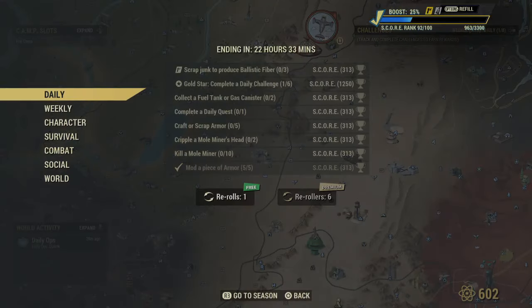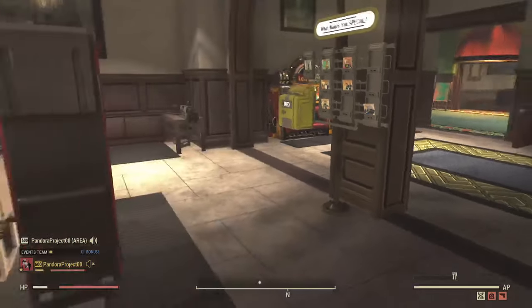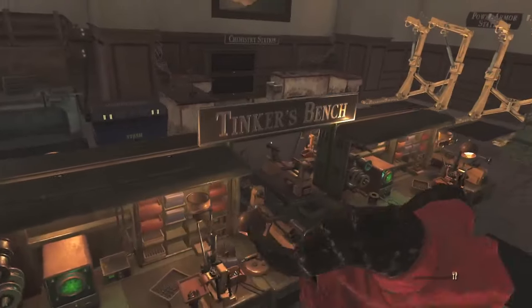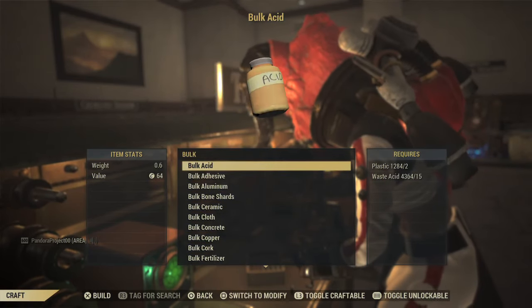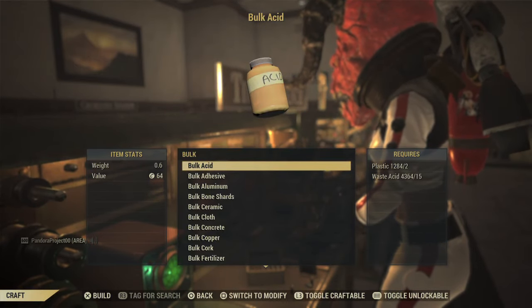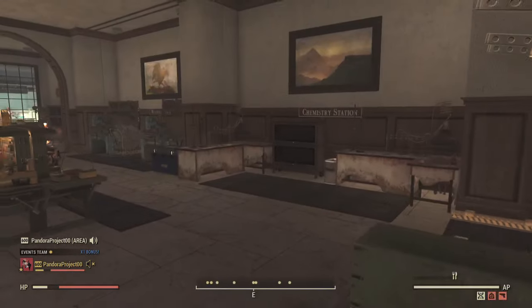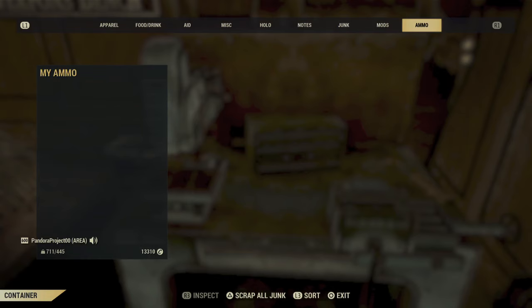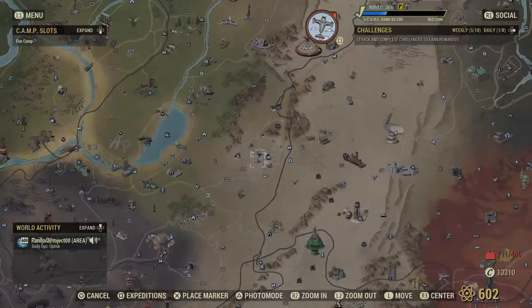Let me do a two-in-one — let's look at junk. For scrapping junk for score points: if you can bulk it, you can then scrap it. So if it was acid or adhesive, you'd bulk it up, walk over to your scrap box, and scrap it. If you don't have Fallout First, go to any crafting station, hit Scrap Items, and either scrap all or scrap individual things — and you'll get the points.